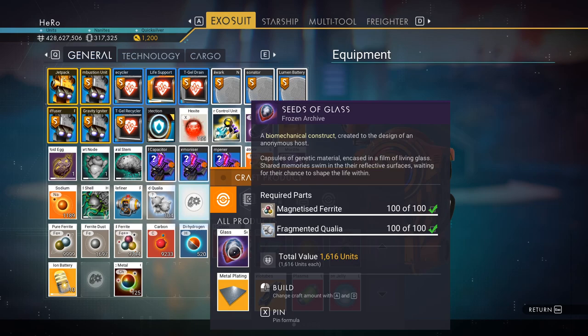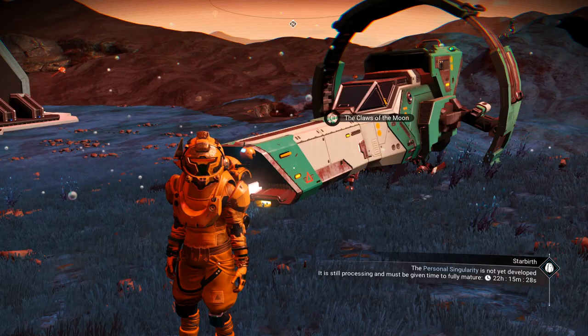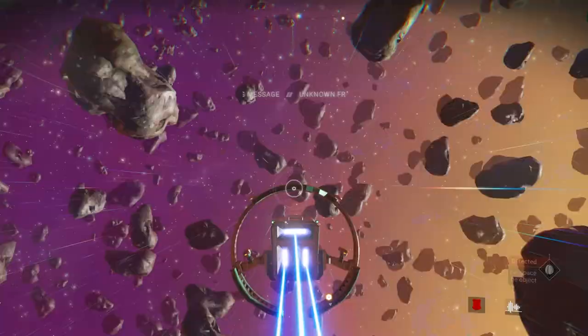After you get 100 fragment qualia, craft the last item: seed of glass. Come to the fourth location for the Void Egg and give it the seed of glass. As you can see in the right corner, you need to wait 22 hours. After that, all four items are ready. Go to space — the Void Egg is humming. Use the pulse engine again and it will contact you for the final part.